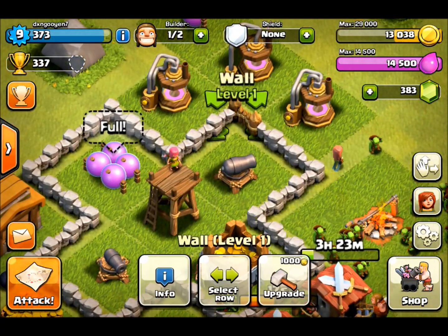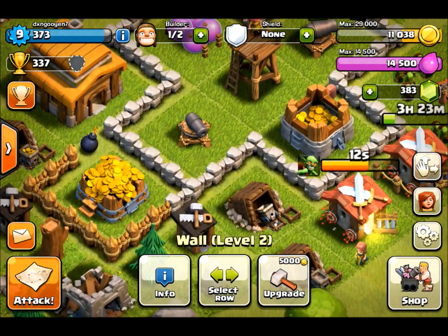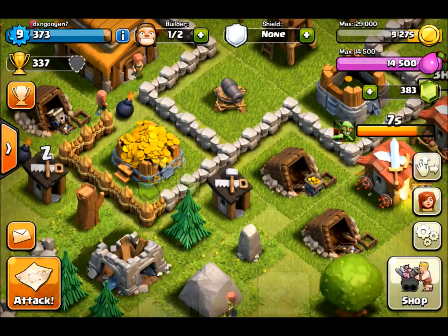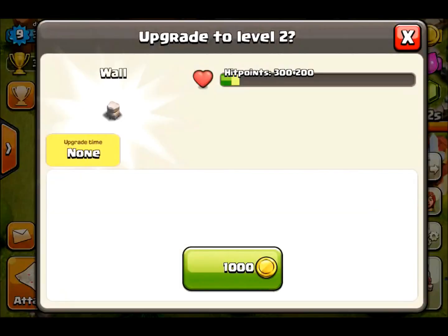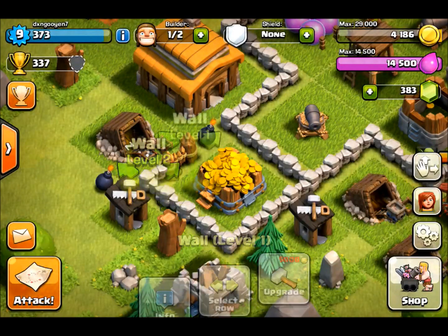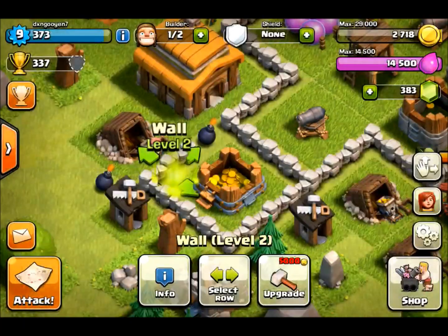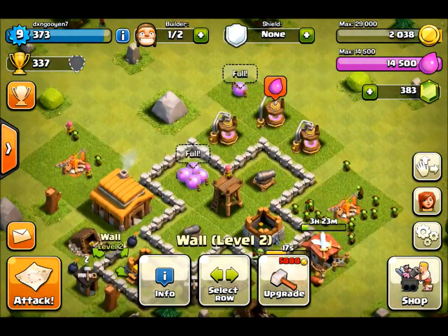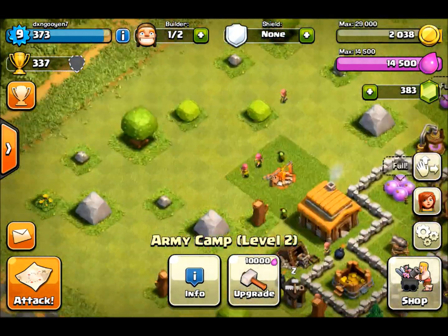So I have some extra gold, I'm just going to spend those on walls right now. They're not super important at this level — I'm not really focusing on my defenses because anything that we lose we can easily make back by raiding. So I'm just focusing more on building things up that can increase my army capacity or increase their ability to steal loot a lot faster.